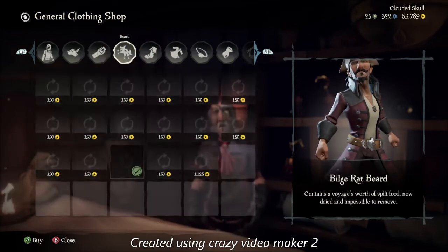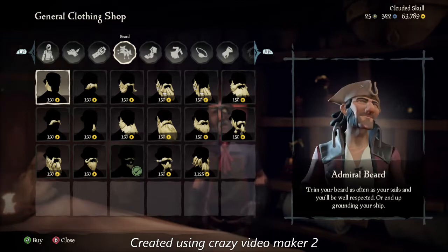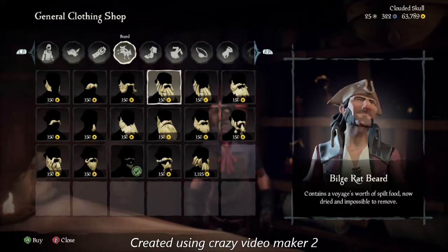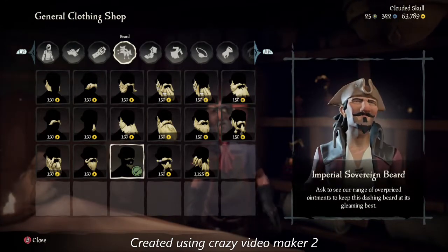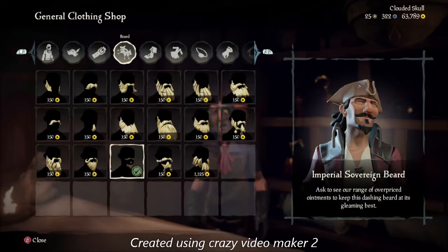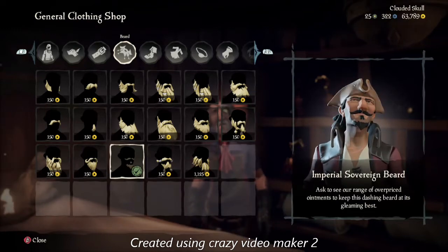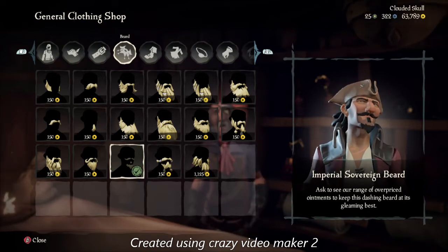Next, you're going to want to go over to your beard. You're going to want to get this one right here — the Imperial Silverine beard. Please forgive me if I say it wrong. It kind of looks like a goatee, and that's the closest you can get to it.